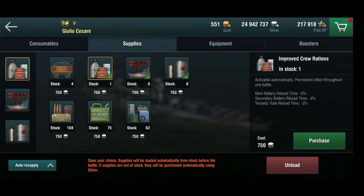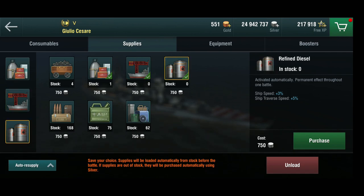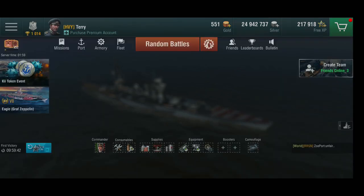For supplies, I've got crew rations for reload time, I've got hit points — because there's really no point in trying to reduce your concealment since you'll be spotted from miles away, from the other end of the map. And refined diesel for ship speed, because this ship is all about the speed.